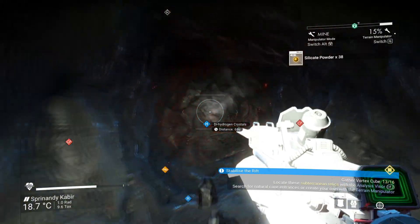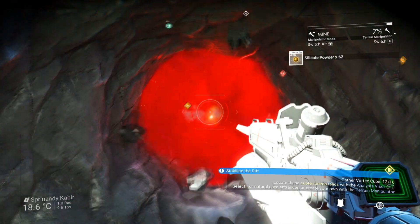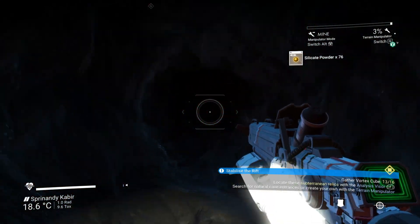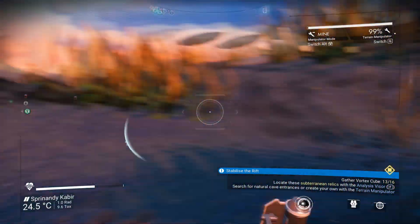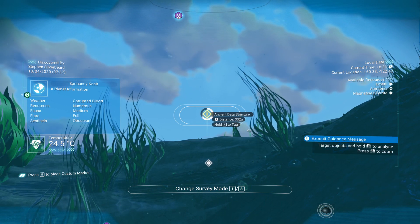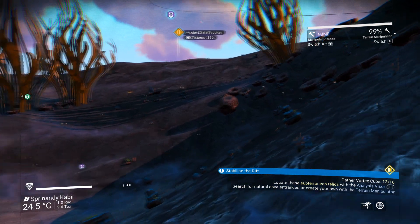It looks like I might be going up through the centre of a mountain. Just recharge. There it is — I knew I'd get to the surface eventually. Yeah, I was under a mountain — it's one of the hazards of the game. Need to stabilise the rift. Ancient data structure only 297 metres away — I think we'll go and check that out, it'll give me another target to aim for. You need three more vortex cubes and then we've got it — everything is complete.